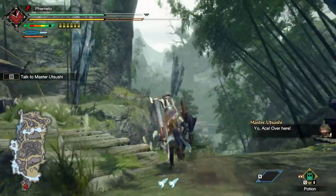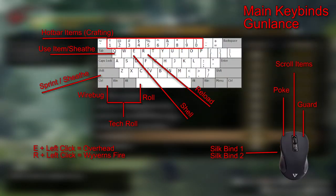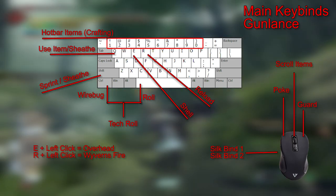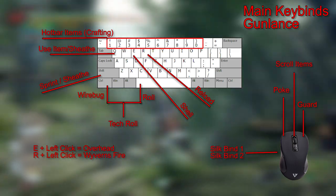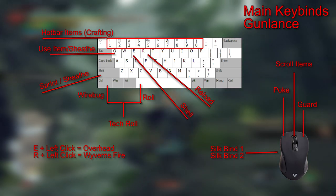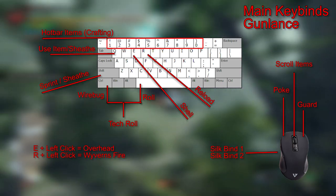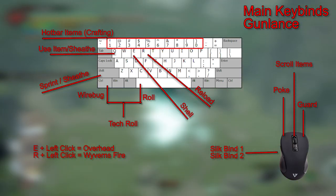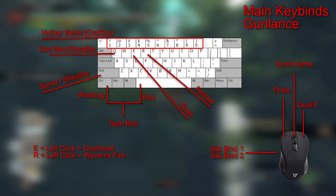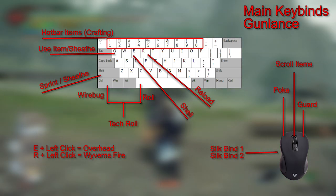Everything else is pretty much left at default. That's basically all my keybinds for melee. With this setup it feels a bit more clunky than gunner, but for gun lance specifically it's pretty solid — I've been using it on Magnamalo and gotten used to it. It's annoying that sheath and wirebug can't share the same binding for both gunner and blademaster, and it'll trip me up when swapping weapons, but we'll have to deal with it until Capcom fixes the keybind menu or mods arrive. That's basically it — I hope this helped you, or at least gave you a starting point for your own keyboard controls. Thank you all for watching and good luck out there, hunters!